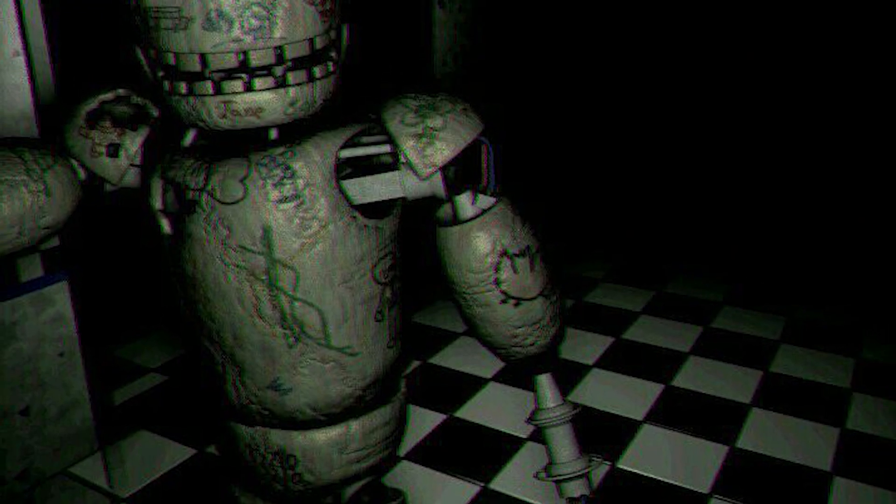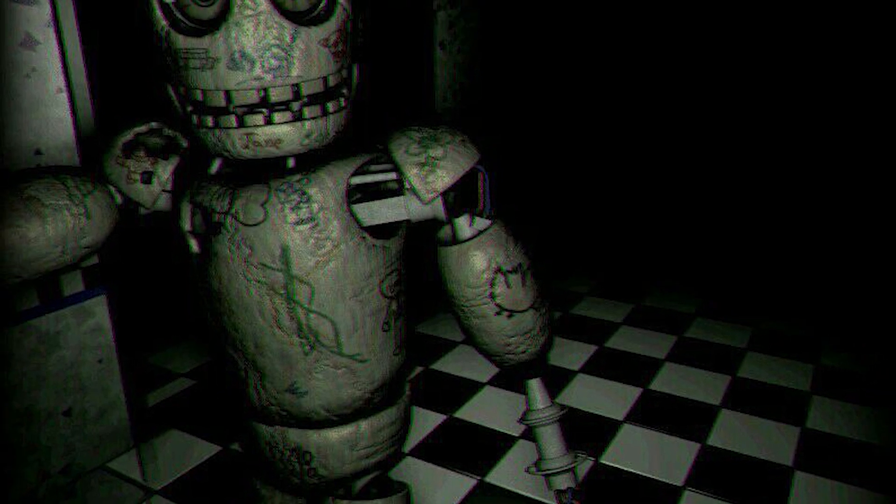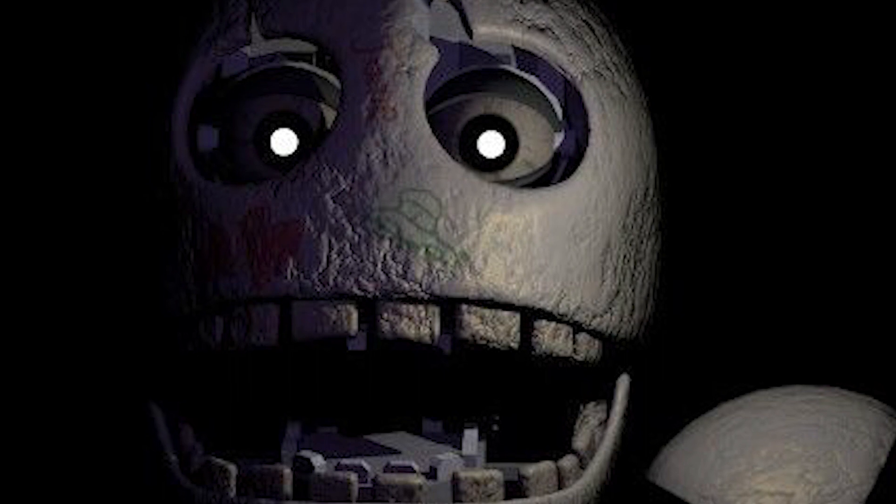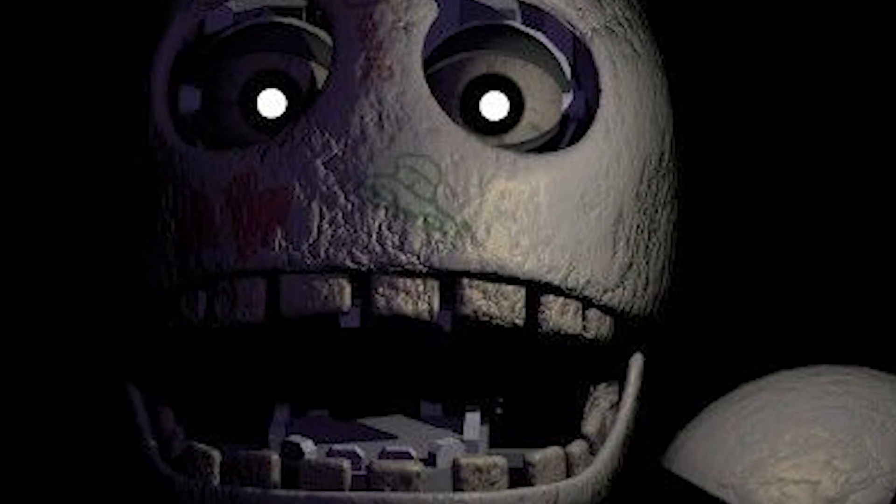Blank can also be seen unwithered in the first minigame, appearing the same as in the first game's minigame. But in the night 6 second minigame, the player can actually see his original appearance when he can be drawn on. He's basically a smart board — a robot smart board.